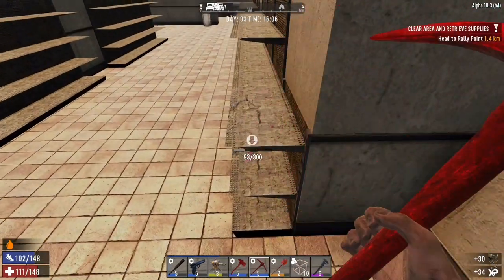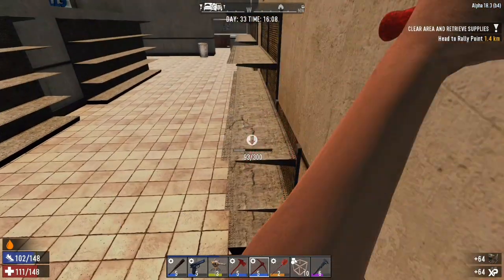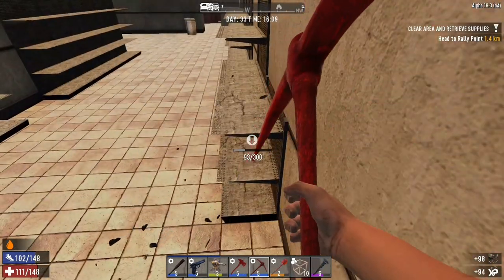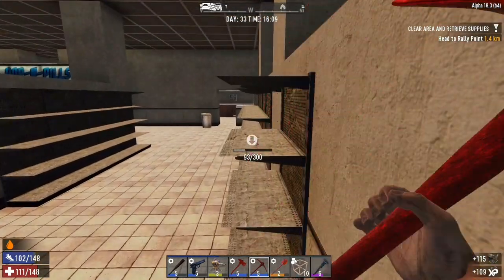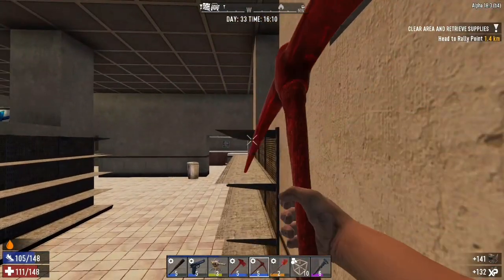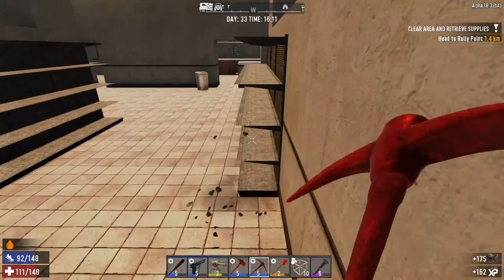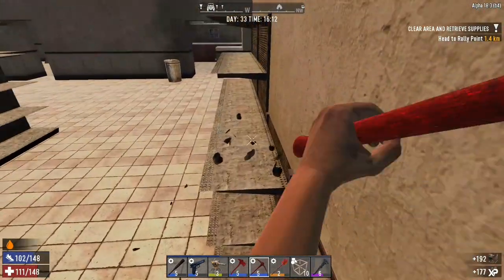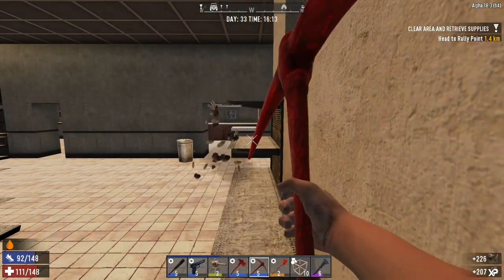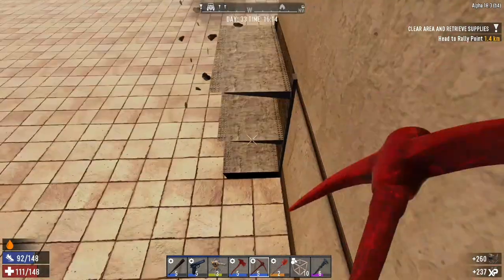I'm actually two-shotting these things, which is good. In my test world I actually found an auger and I tried to use that — I also had a level five steel axe. But I think this steel axe is working a lot better than in my test world. Plus I'm not actually at the same level in my test world compared to my let's play world here. So other perks are working in my benefit right now, which is what I really want at the end of the day. Amazing.